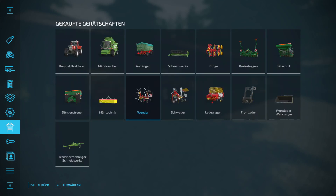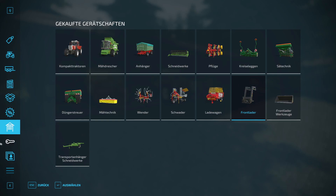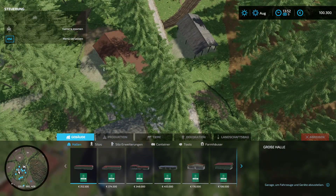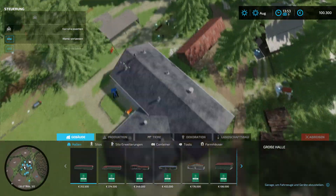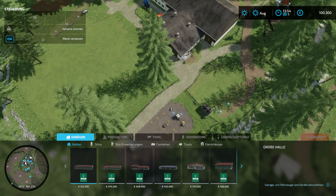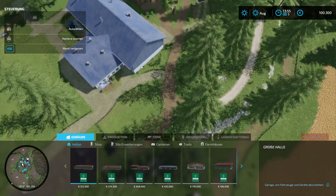We also have a normal trailer, a small tedder, a mower, a spreader, a front mower, a small turner, a swather, and a small loader wagon — plus front loader attachments. I'd say you can work with that. Then let's look at the build menu: some things are highlighted in blue — the shed doesn't work, but some things do work and some don't.